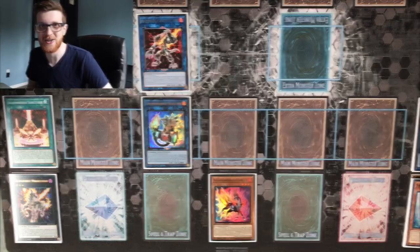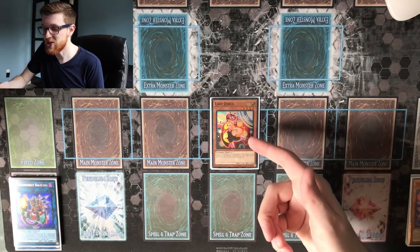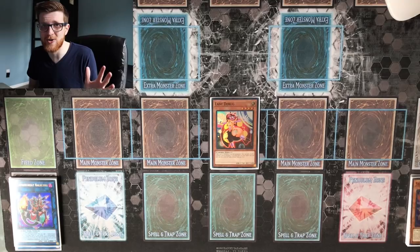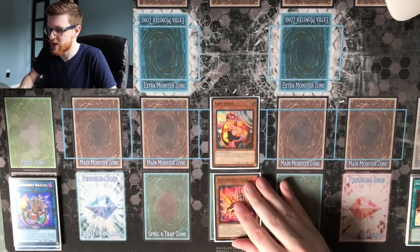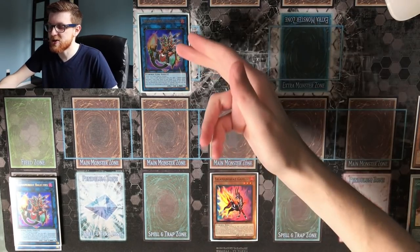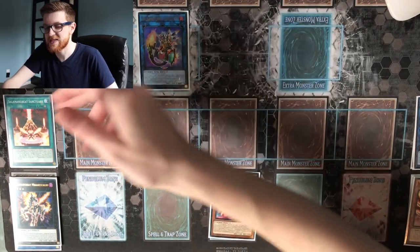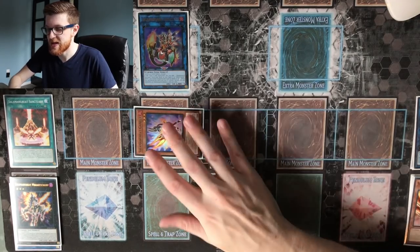Combo number two is going to be very similar to number one except instead of Gazelle we're using Lady Debug. This showcases how powerful Lady Debug is — it goes plus four instead of plus three, so it's actually slightly better than just opening Gazelle. We normal summon Lady Debug and add Gazelle to our hand, then link off Lady Debug for a copy of Salamangraite Bailings. We use Bailings' effect to add Sanctuary from our deck to our hand, activate it, and use Bailings to summon out another Bailings — which triggers Gazelle since a Salamangraite monster hit the graveyard.